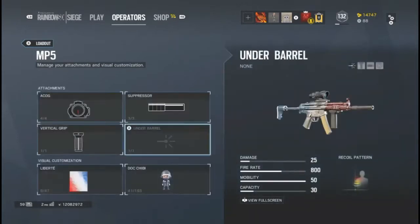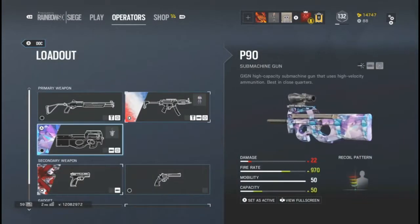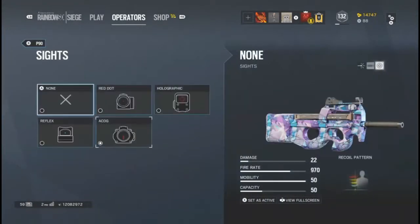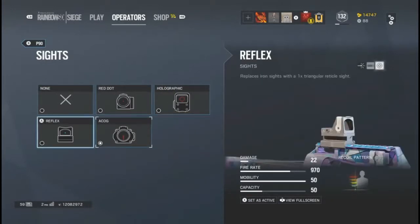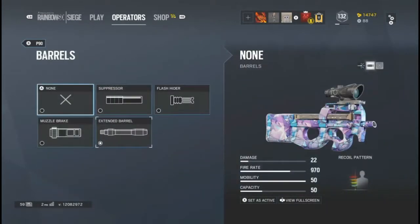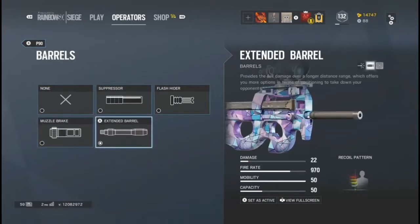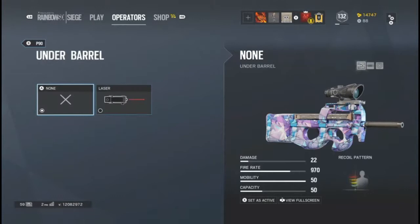Obviously you've got to have yourself a little Doc chibi. I'm not a fan of the P90 submachine gun, but I recommend it if you can't handle the MP5's recoil. You have the red dot, holographic, reflex, and ACOG — though the ACOG sits funny on this gun, so I'm not a fan of it. I do use the extended barrel, which is a unique attachment that extends the range and provides damage over long distances. It has no grip but does have a laser sight.